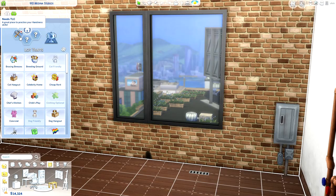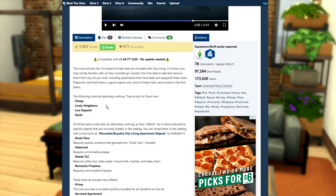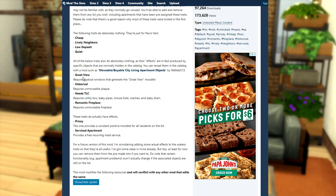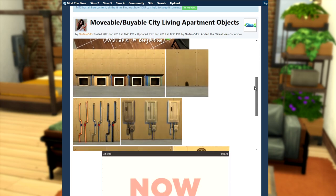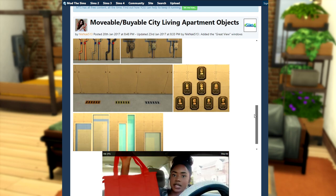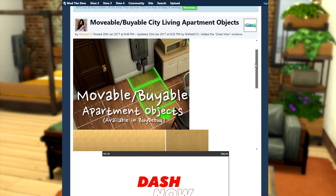One apartment restriction that totally gets under my nerves is the locked special apartment lot traits, such as Needs TLC. With the Dorsal Axes Unlock Lot Traits mod, you're able to remove them with ease. If you wanted to, you could easily add in other special lot traits such as Great View or Romantic Fireplace. He's even added in a couple of custom lot traits such as Cheap Lively Neighbors, Low Deposit, and Quiet, which ironically do nothing - but this might change in the future. Keep in mind if you add in special lot traits that produce effects, you're going to need the required objects to fulfill the requirements of that lot trait.